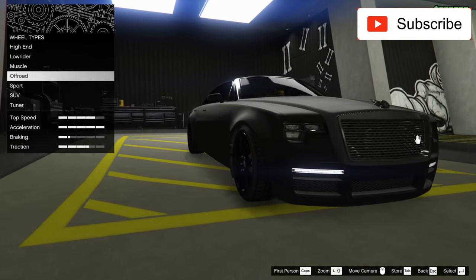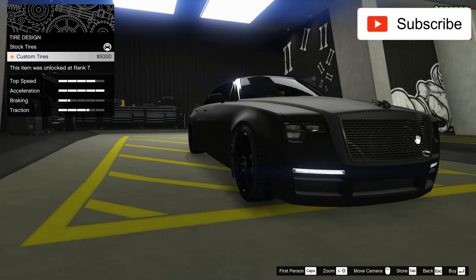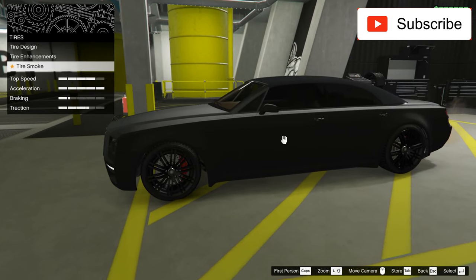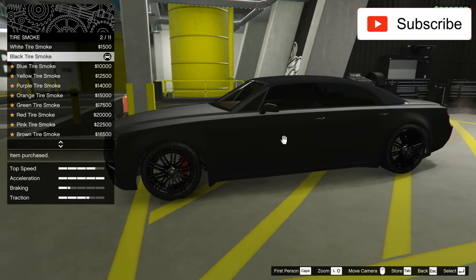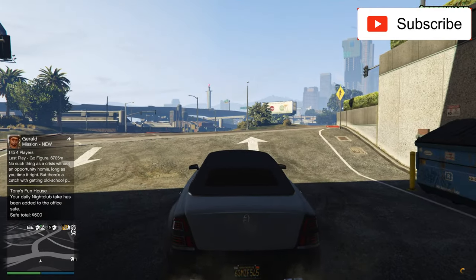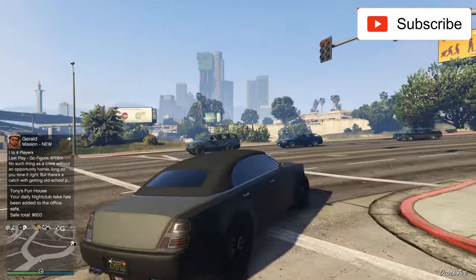Let's take it outside — but first let me check some tire design. I won't go with any tire design because this is a luxurious car and I want to keep it that way. Let's take it outside and see how it looks in daylight. Pretty nice.